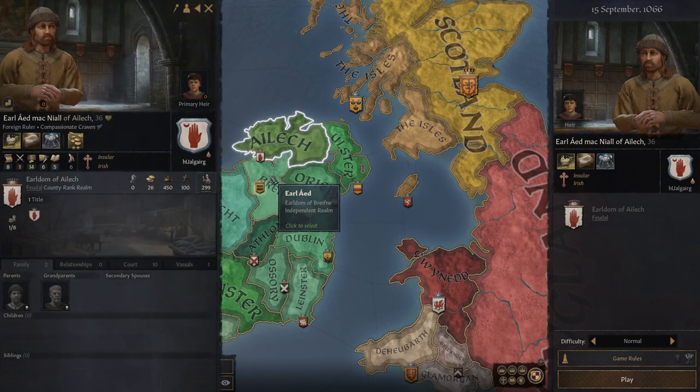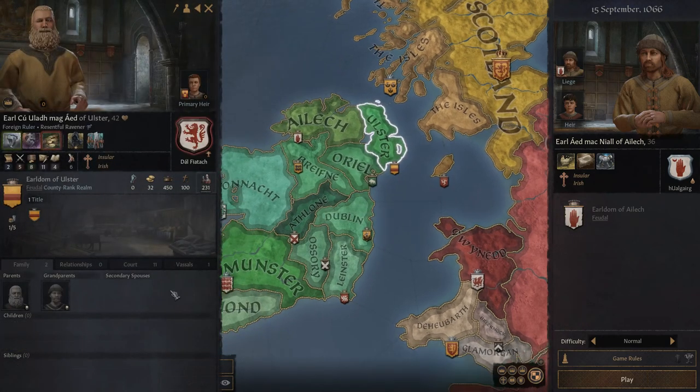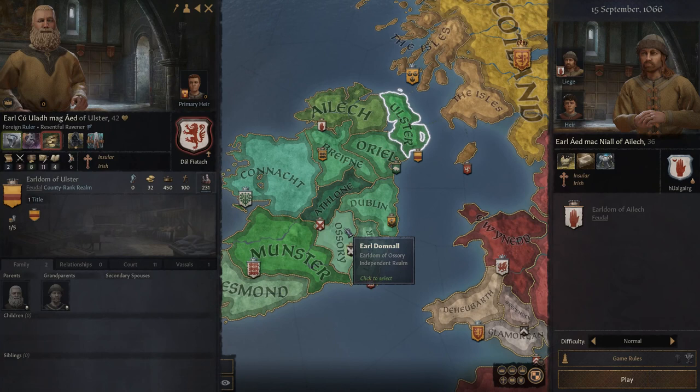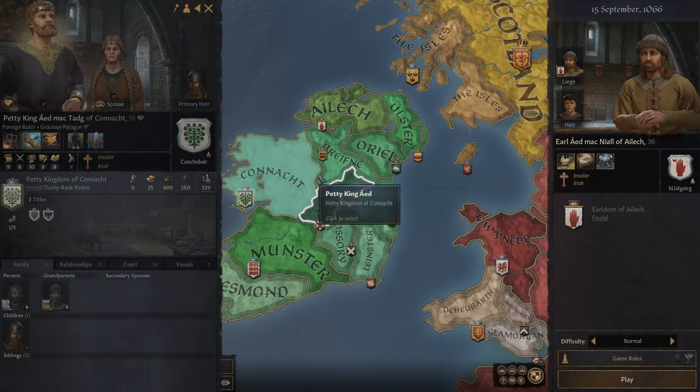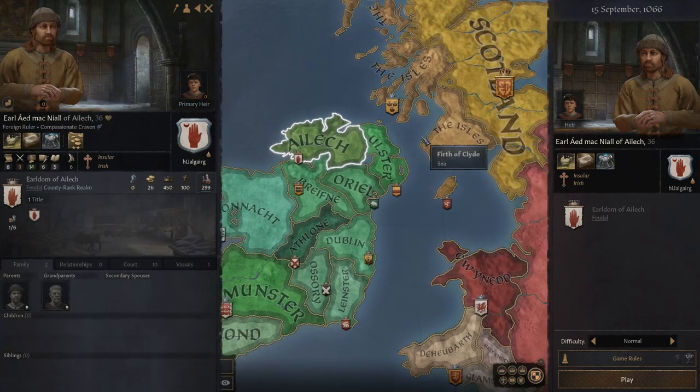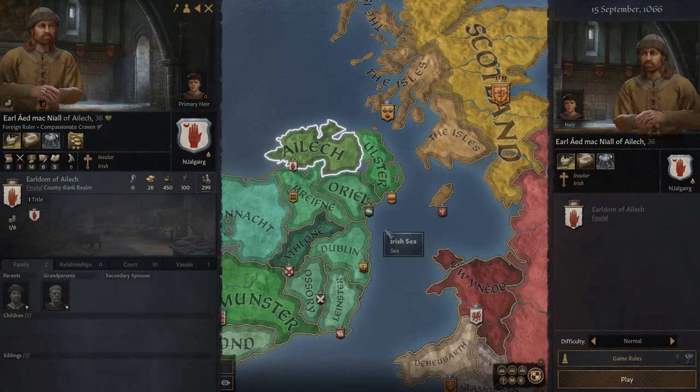Now if you want to see how strong your characters are before you start, simply right click on the region they're in — you can right click anywhere to see the strength. The strength in most places is randomly generated, so what you can do is cheese the game by keep reloading until whichever one you want is the strongest. I have not been doing that.